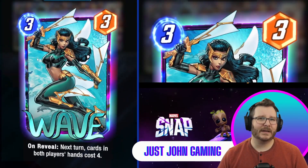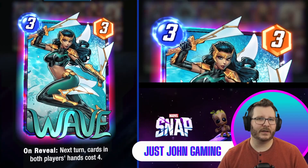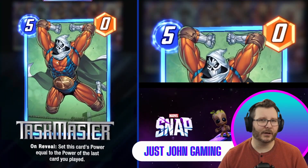Wave's ability makes everything cost four, so if Agatha plays Wave on turn three, she will play herself out on turn four, and then on the fifth and sixth turn you get to take over play. Hopefully we can follow that Agatha up with a Taskmaster on five.